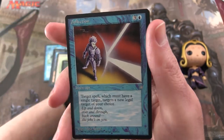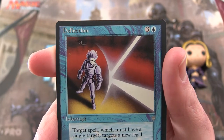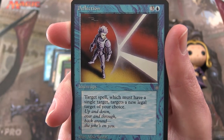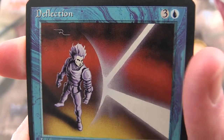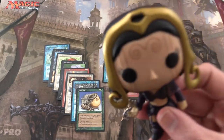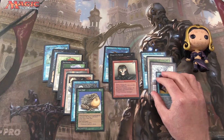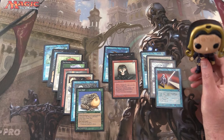And the rare is Deflection — pay three and an island for an interrupt. Target spell, which must have a single target, targets a new legal target of your choice. Flavor text: 'Up and down, over and through, back around — the joke's on you.' And the joke is definitely on me, because Liliana did not bless the packs and nobody said anything — although I can hear some of you yelling 'he didn't bless the pack!' So next time we'll remember: Liliana, you need to bless the packs.